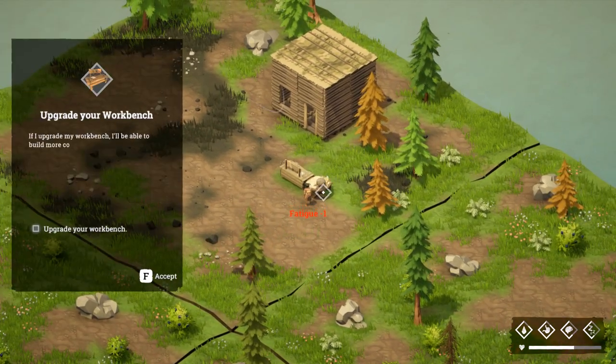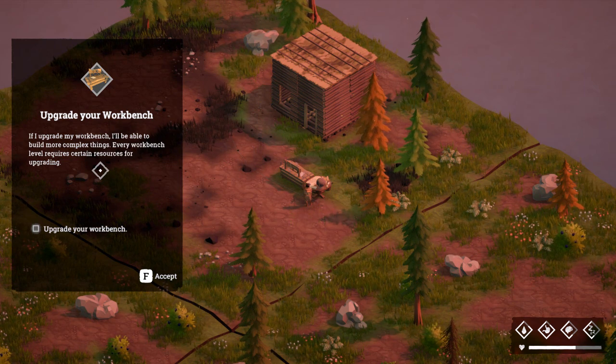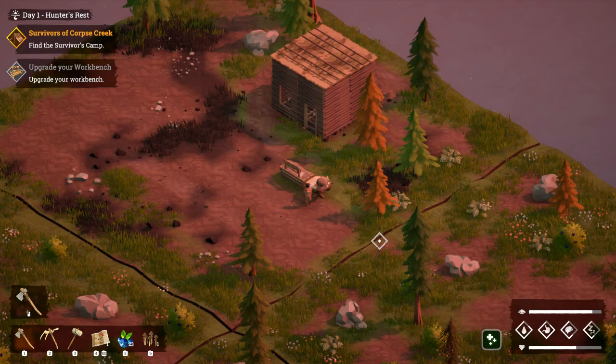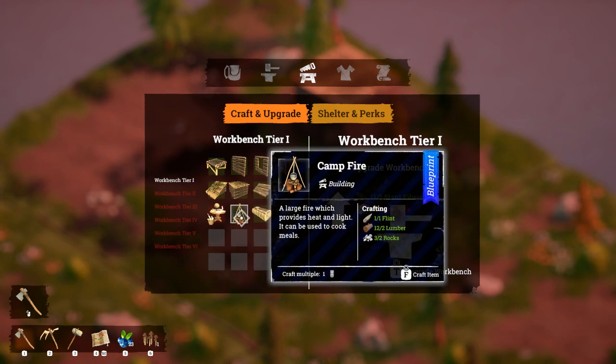Bone axe - let's head back to camp. It seems we have a new quest at the workbench. If I upgrade my workbench I'll be able to build more complex things - every workbench level requires certain resources. Dusk and night - it's become dusk, the night is close. If you're not willing to fight dangers in the wild you should return to your shelter. It's also wise to have a light source and enough logs before night falls. Let's make a campfire.